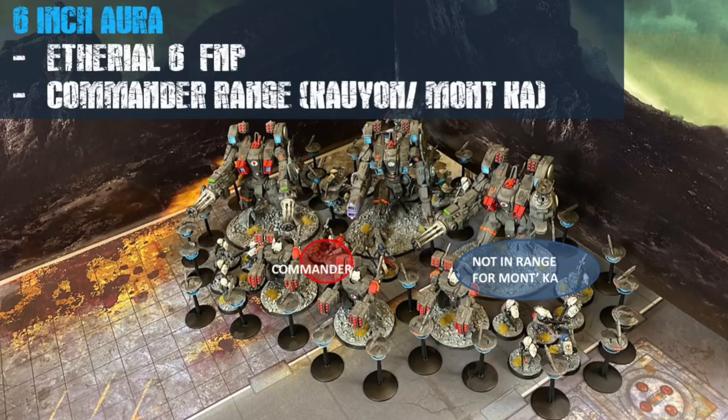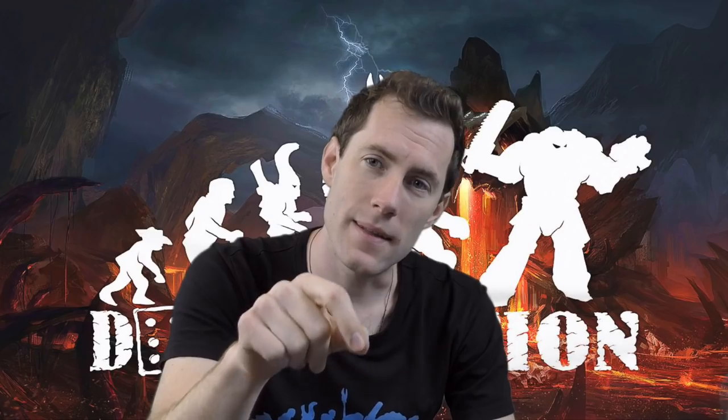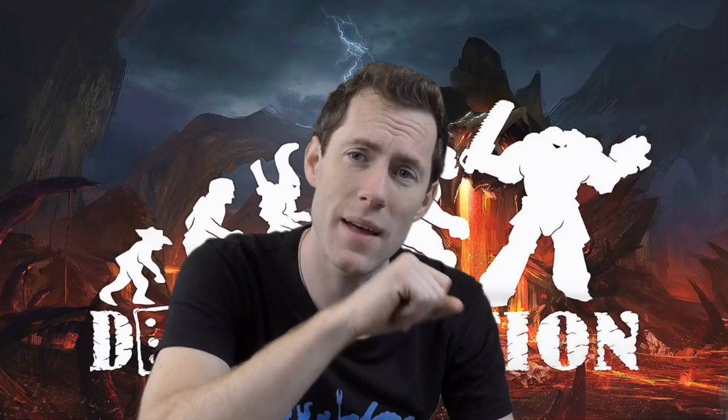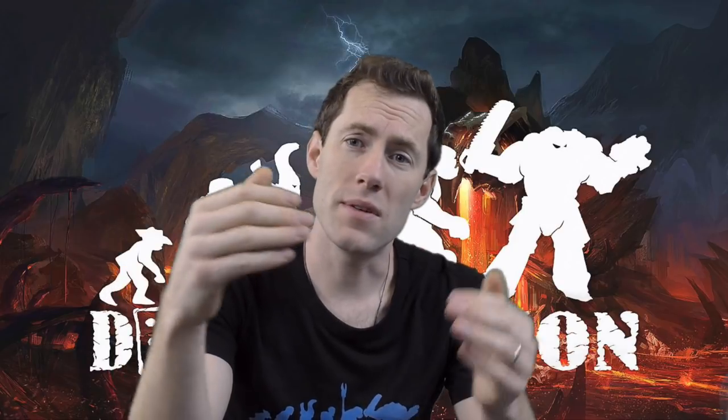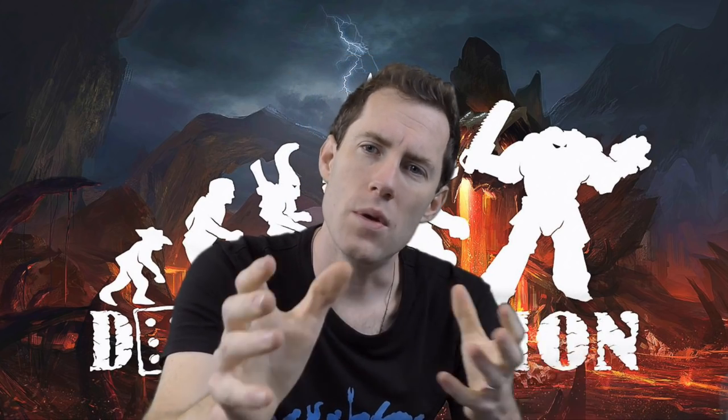The Tau army revolves around some key units and three and six inch auras, which are really, really important. Every time your opponent — the Tau player — moves his army, he has to keep those three inch and six inch auras completely intact. It's important to examine that situation every time he moves to see if he's definitely done that. A Tau army has damage dealers, buff characters, and defending shield drones — that's the makeup of every single army.